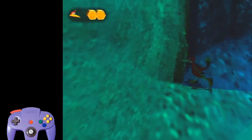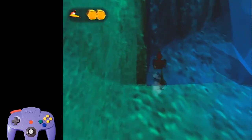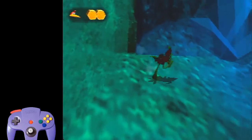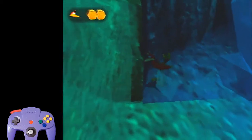You hold it and it doesn't do anything. Also, don't go too far down — you can trigger this guy right here. Don't go past where this light green is. It's really bad, don't go that far down.